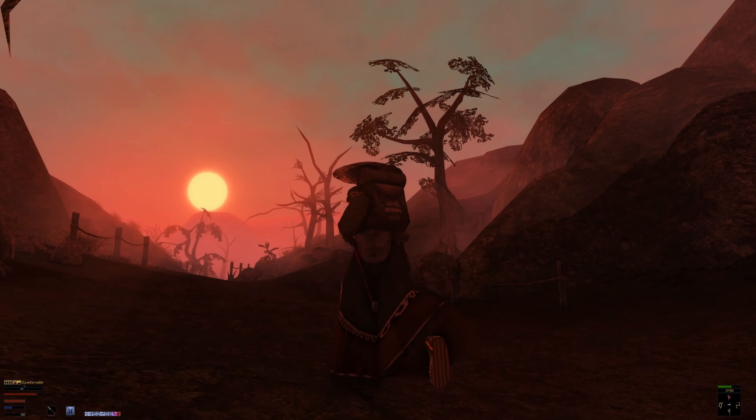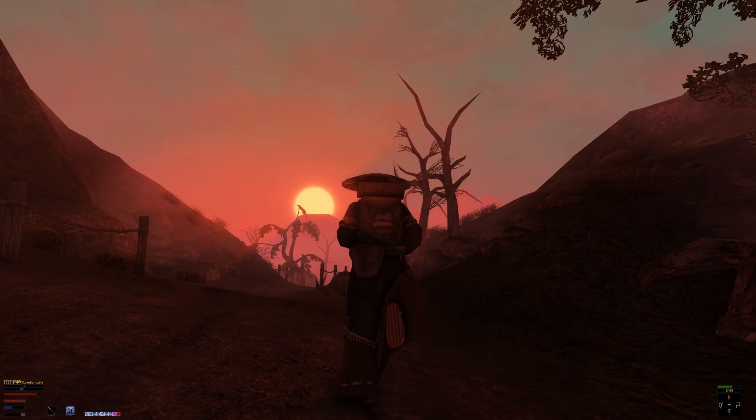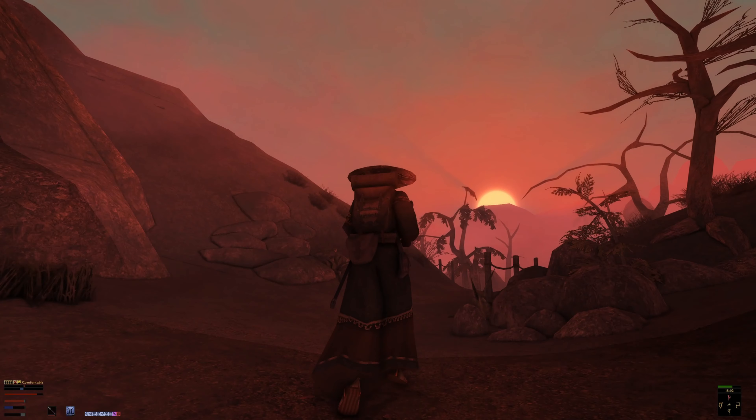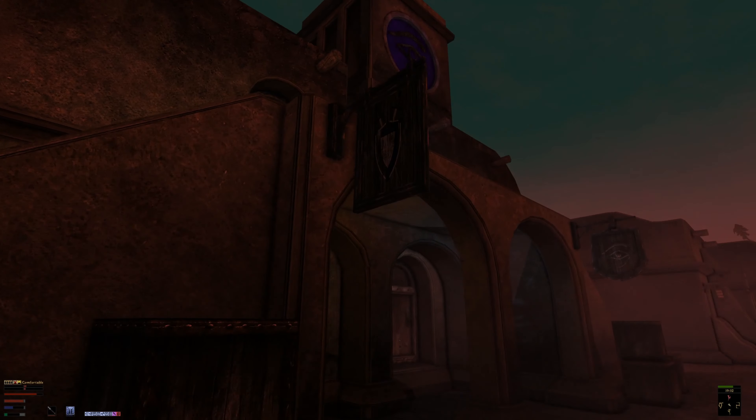Looks like a sandstorm might be forming in the sky — we've got a little bit of a storm. We're just going to go back to Balmora now, bring this back to Caius and complete that quest. We'll probably also sell some of the loot we got — diamonds, emeralds, rubies — get a bunch of gold, and then probably relax at our home in the evening. Yeah, we'll go back to Balmora and take it from there.